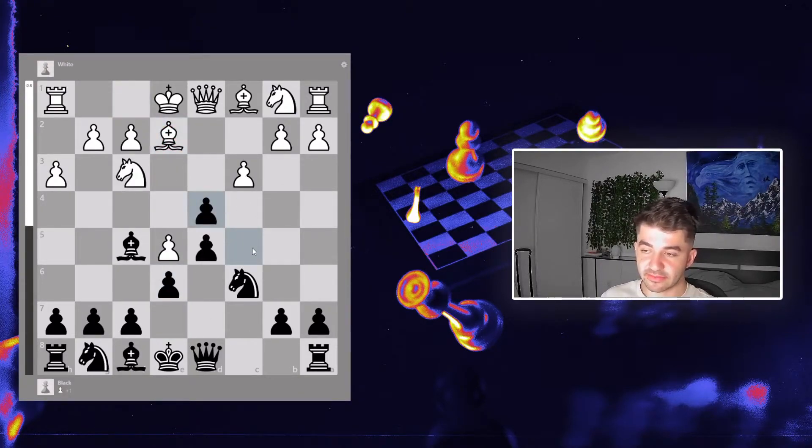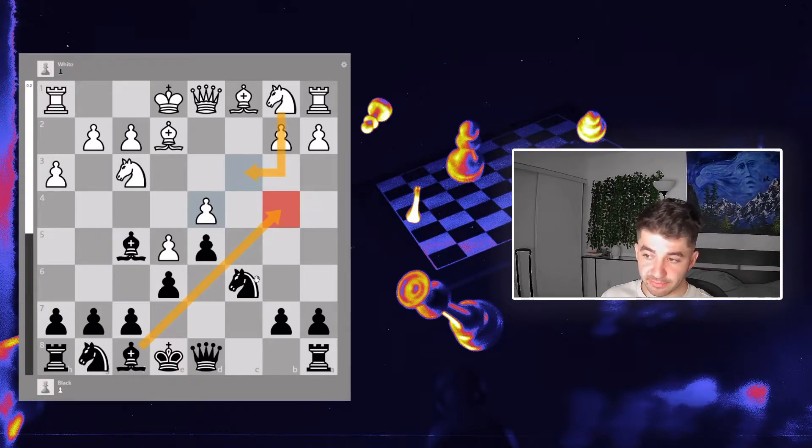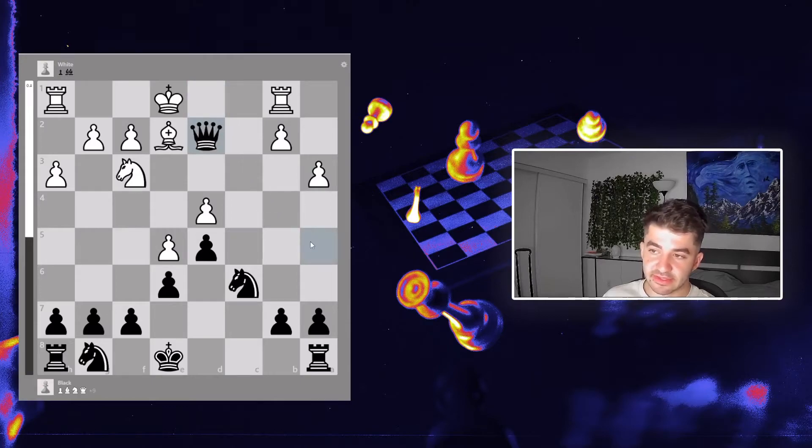He develops a piece ready to castle, I take, he takes, and I recapture because I don't care about the bishop — I want my knight to land on that square. But I realized that's not the best move; the better plan is bishop here, letting the knight come, maybe queen here, getting ready to castle. Anyway, I went with my plan and played queen here to force him to trade the dark-squared bishop, since the isolated pawn sits on a dark square and I didn't want his bishop protecting it.